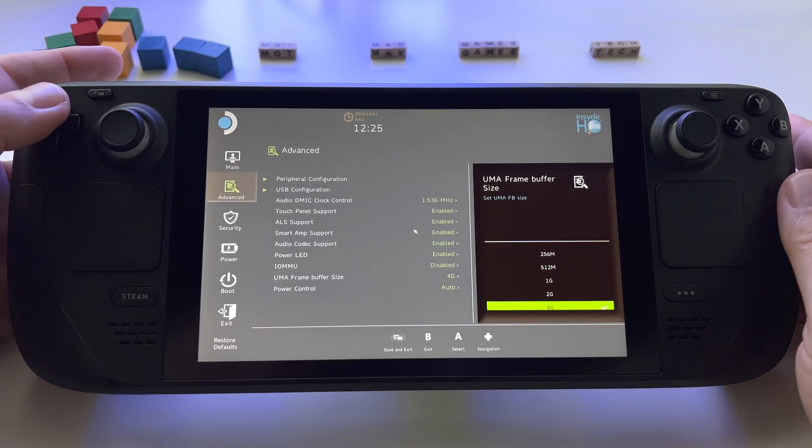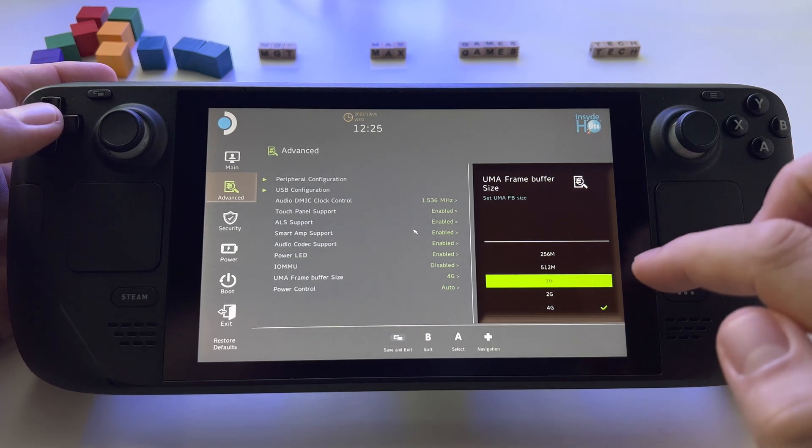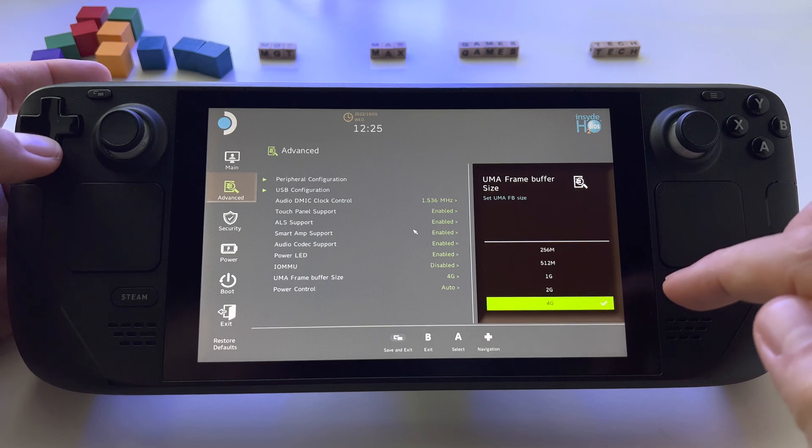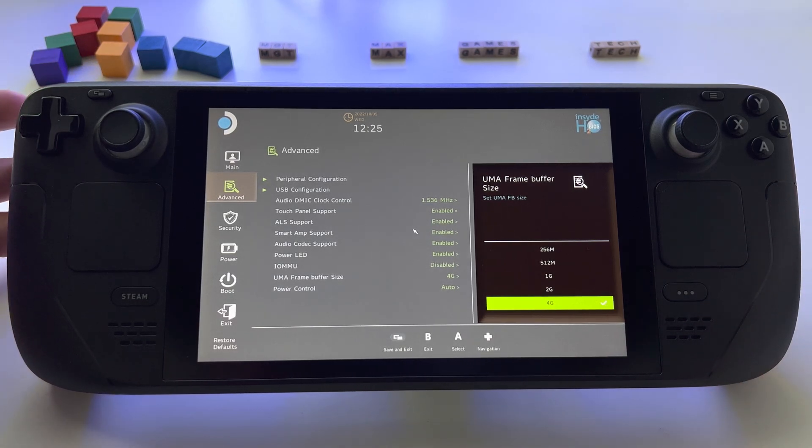When you install Windows for the first time, you will have 1GB. You can go to 4GB, and it will be available for your Windows. In this way, you will probably play any game with incredible frame rate and high graphics.